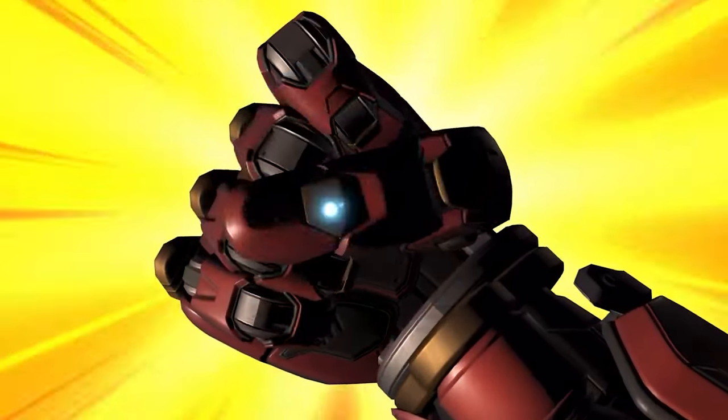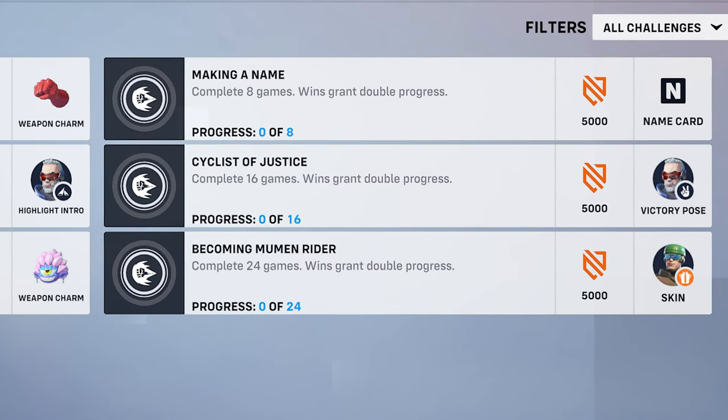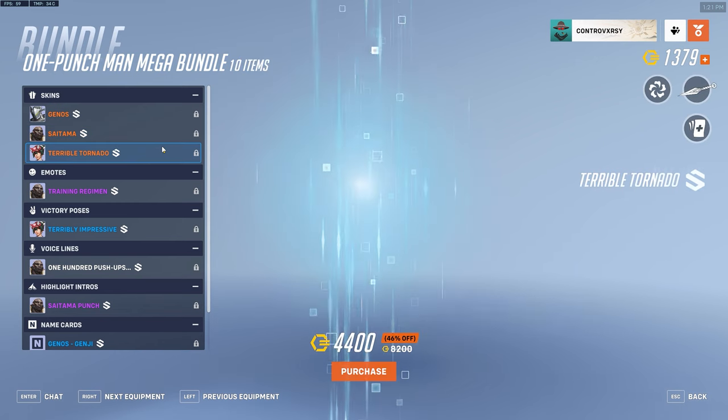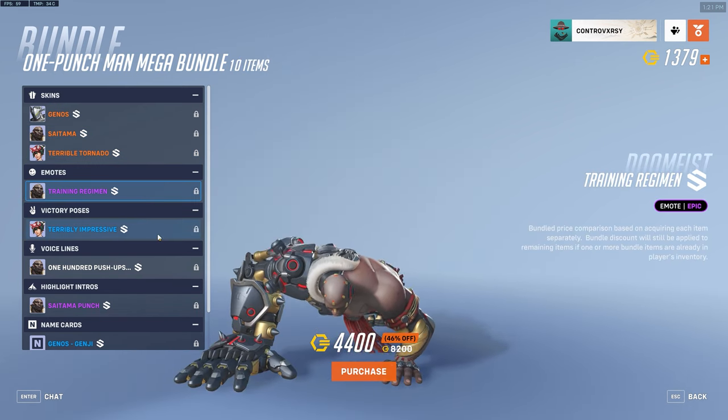The mid-season patch is now live, and with that comes the One Punch Man collab event. The Mumen Rider skin will actually be a free reward as part of the event by simply playing the game. You can obtain the other skins for 4,400 Overwatch coins in a bundle, or you can buy them separately.